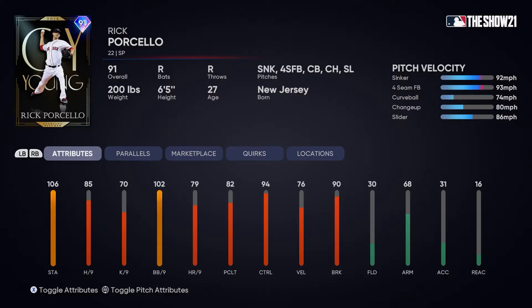The first card is a 91 overall diamond starting pitcher for the Red Sox, highlighting his 2016 Cy Young award-winning year — Rick Porcello, a righty. His pitch mix includes a sinker, four-seam fastball, curveball, changeup, and slider. The sinker and slider are pretty good pitches. He doesn't have a cutter, but five pitches is a solid mix. Speed differentials: four-seam at 93, sinker at 92, curveball at 74, changeup at 80, slider at 86.